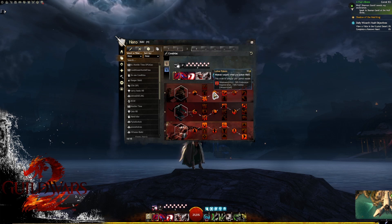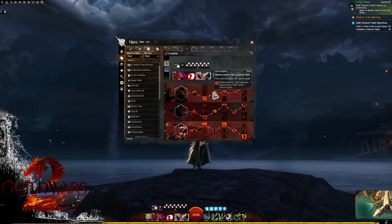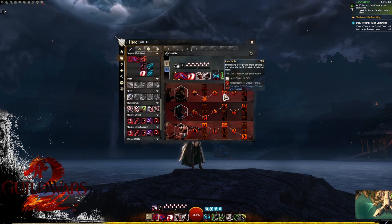Minor trait two is Lotus Poison — when we poison a target, we produce weakness. It's on a 10-second cooldown, but we're going to be poisoning targets continuously, so this will effectively be up all the time. When CC bars come, we'll have this extra soft CC helping us break them. In column two we'll look at Panic Strike — when immobilizing a foe we poison them, and when we strike foes below 50% health we cause immobilization.